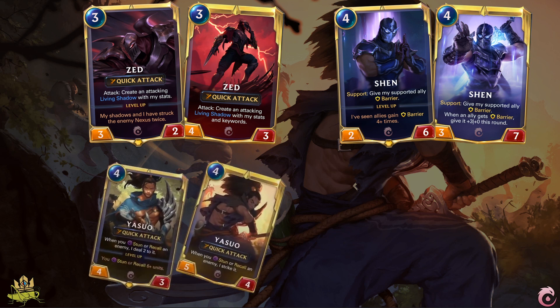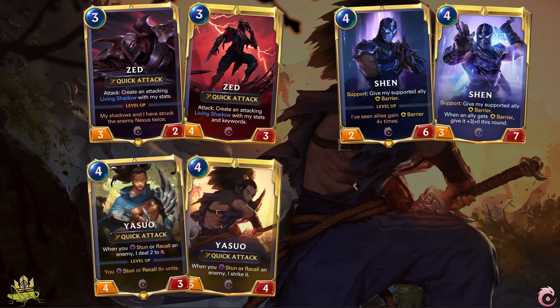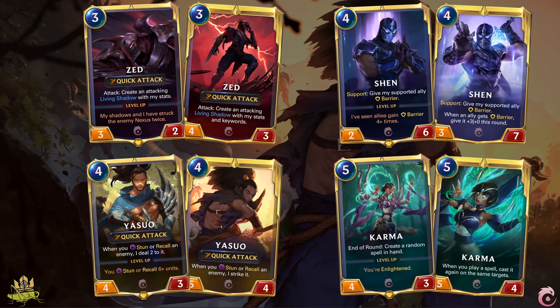Yasuo is a champion who can carry a game in a trickery deck that is made to support him. Whenever an enemy unit is stunned or recalled, he will do 2 damage to it, and after level up, he will even strike it. This ability can turn the entire game upside down, because with him on the board, a stun or recall means death to the enemy most of the time. Karma shines in late game decks that focus on control. Until you reach 10 mana, she will create a spell every turn, and more often than not these spells can be useful, or you keep them for when you want to trigger her leveled up ability, which she receives once you become Enlightened — meaning you have reached maximum mana, typically around 8 to 10 depending on the spells you played before.